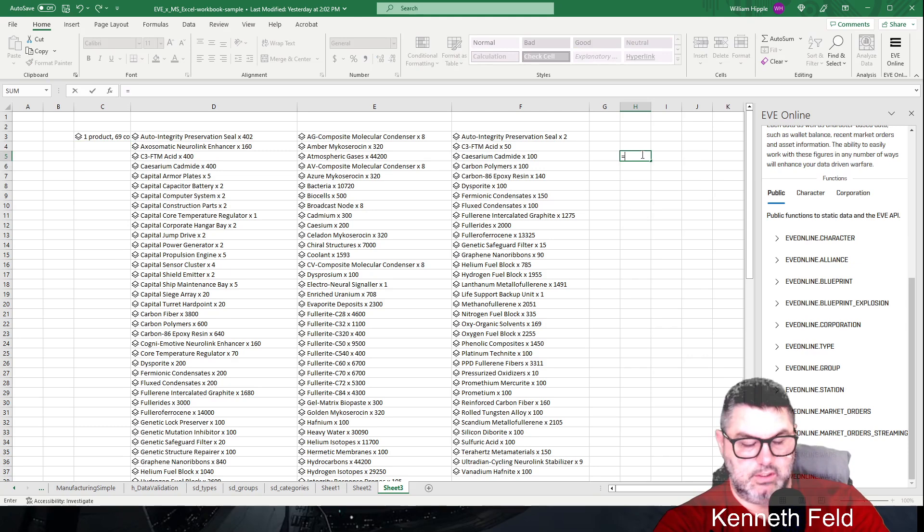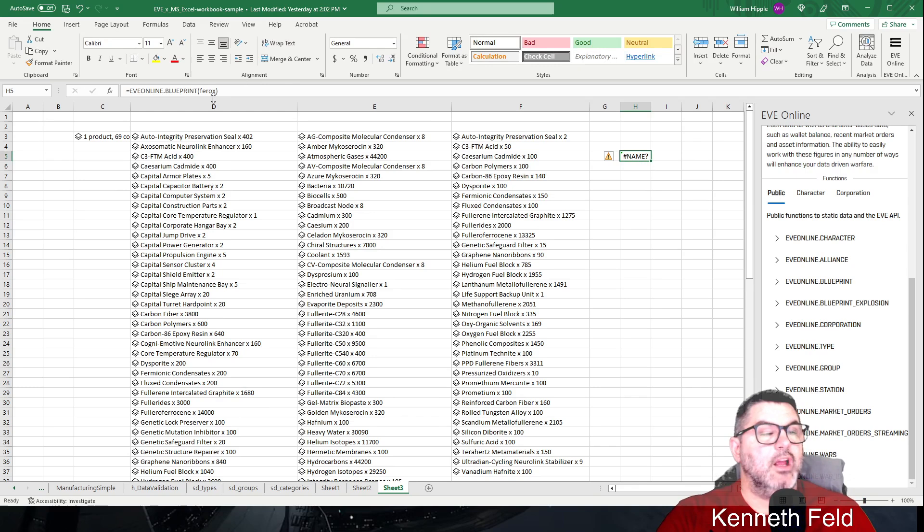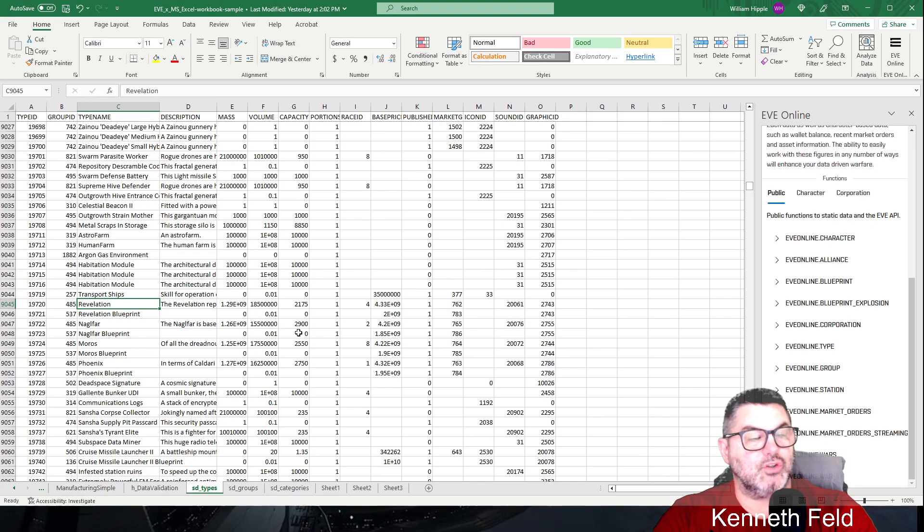If you just type equals EVE Online, it comes up with all the different things you can do. You can do a blueprint and it says Get Blueprint By ID. If you double click, it tells you that you need to put in a blueprint or type ID — you can't put in the ship name like Ferox. You have to use the ID, and that's where you go back to SD Types.